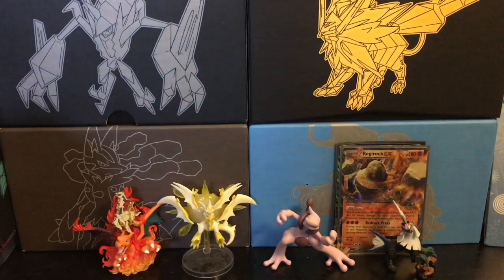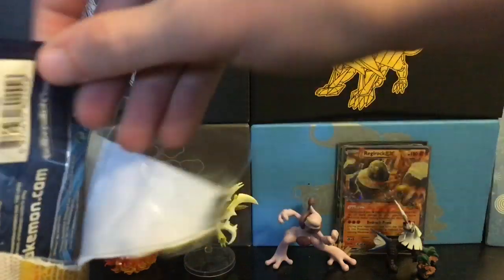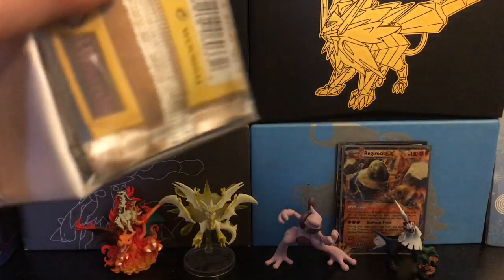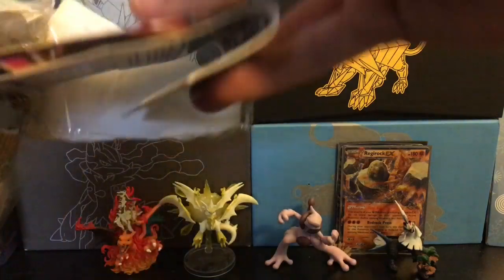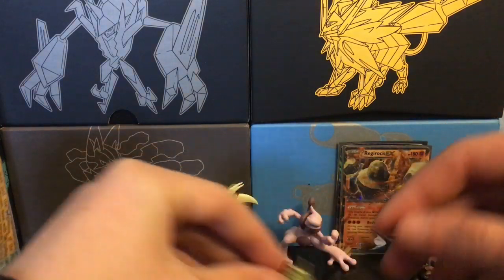I wonder if they'll be the same packs — oh no, I already see different packs. We have Sun and Moon base set, which was good to us last time, Steam Siege, and is this Evolutions? Yes, Evolutions! We have code cards, including one for a Mega Tyranitar premium EX box — this person really likes Tyranitar. I see a pin, some blisters — probably two more Unified Minds. We have a Mega Tyranitar pin — yes, this person definitely really likes Tyranitar.